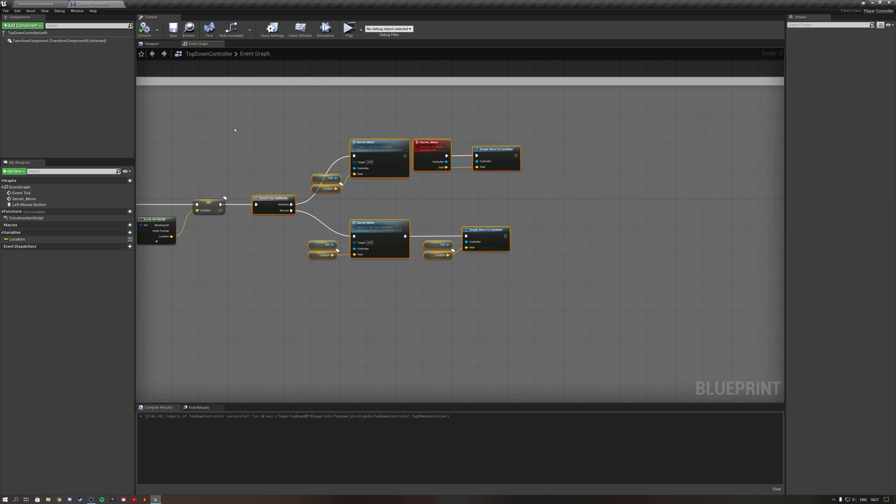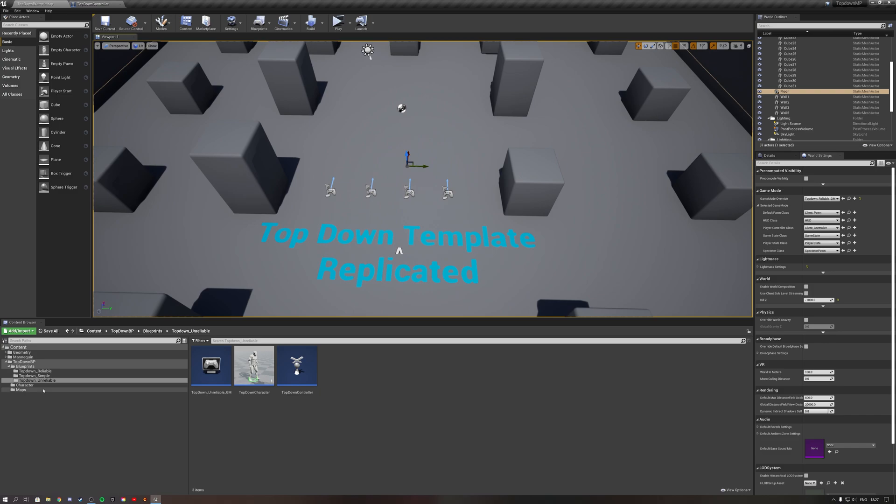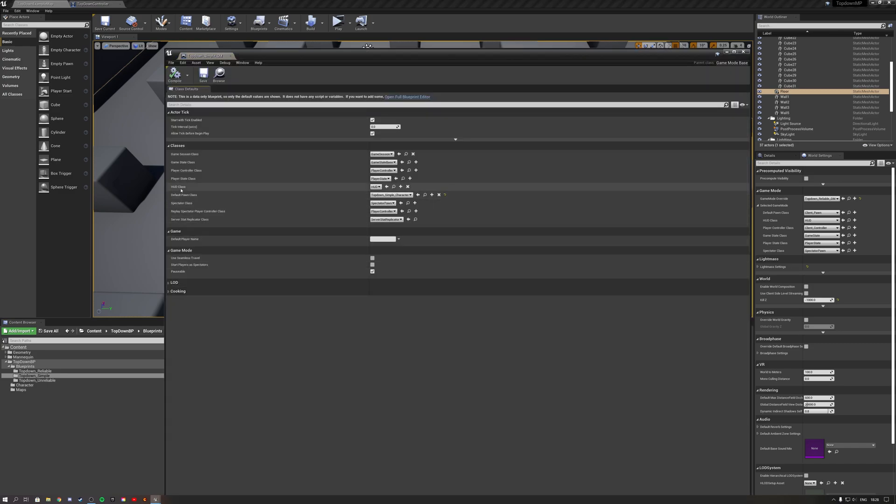I worked on two different setups that are completely reliable. If you're looking for a completely reliable setup, this is the way to go. The first example is a simple one — I called it top-down simple. For this simple setup, I basically use only two blueprints: a game mode blueprint, where inside we only specify our character, and then a simple character class.